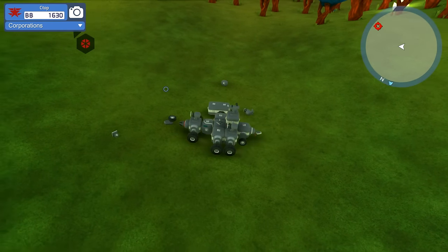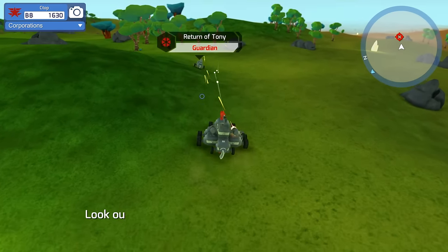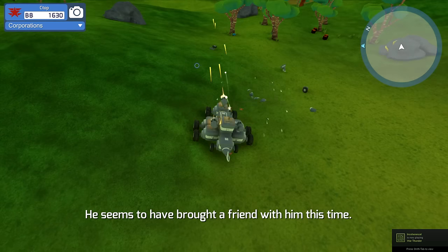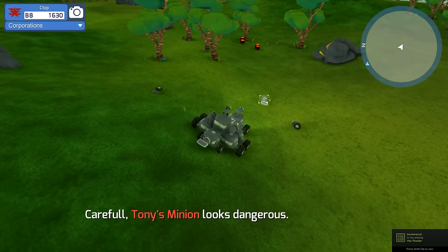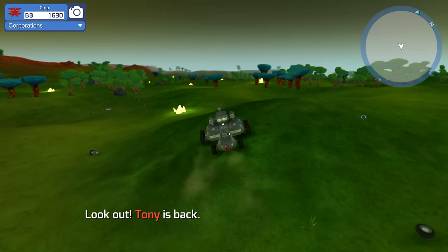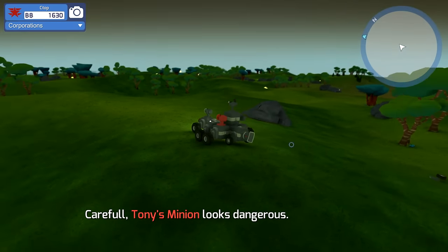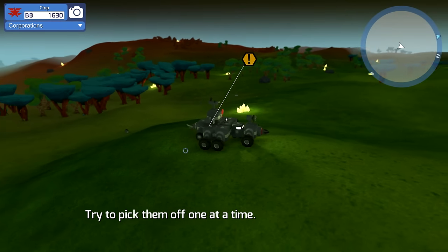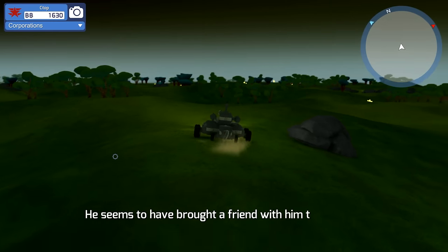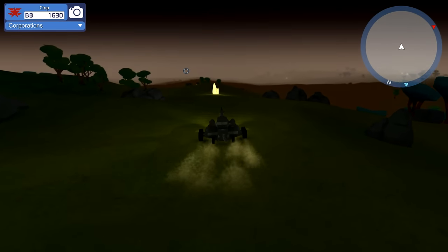It's a guardian - Tony's back! Return of Tony. Looks like we got a radar wheel and some more wheels. The game says try to pick them off one at a time but I only see one of them. He seems to have brought a friend - Tony's minion looks dangerous. I don't see Tony's minion though.